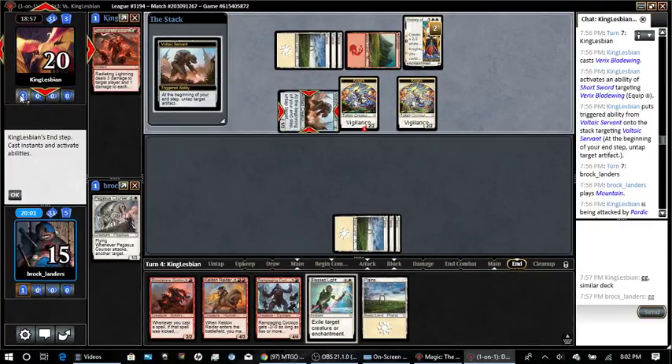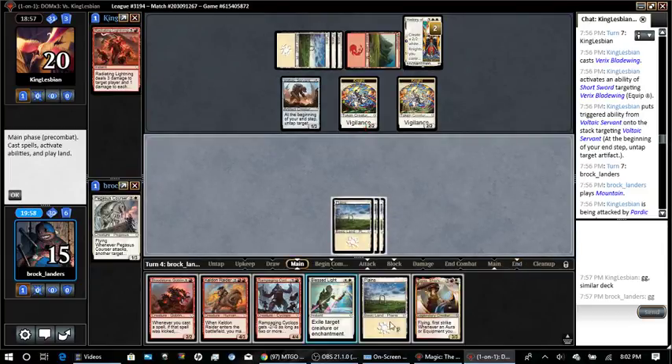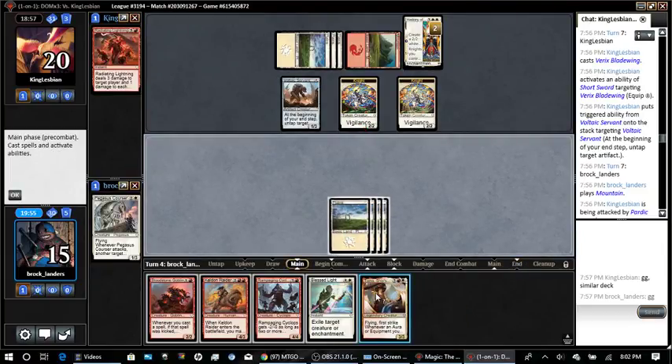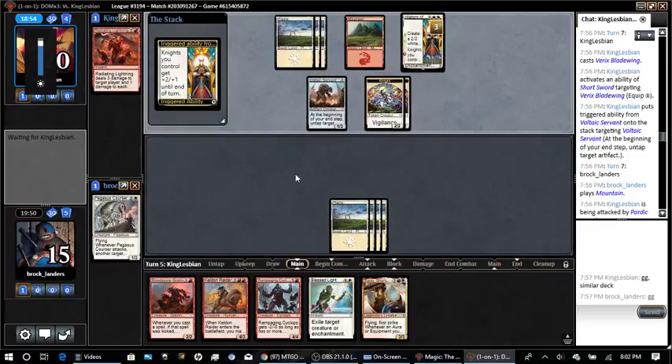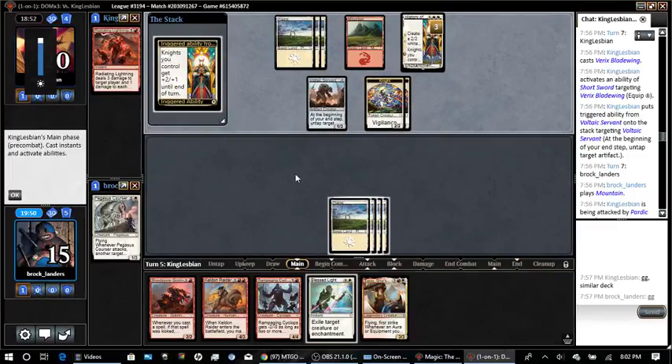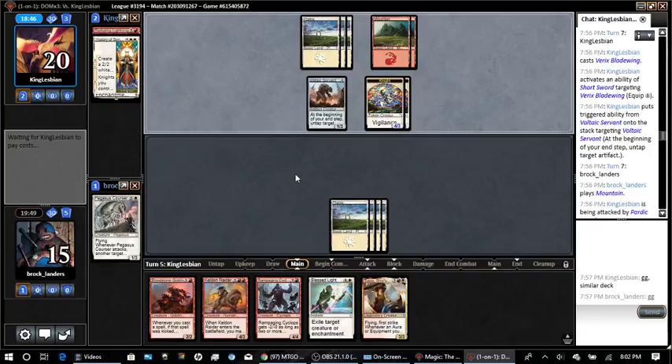We should note that he has Radiating Lightning. Could we draw something besides the plains though? That might be game if we can't draw something besides the goddamn plains for lands. Here comes nine — that's probably game. Pretty fast.